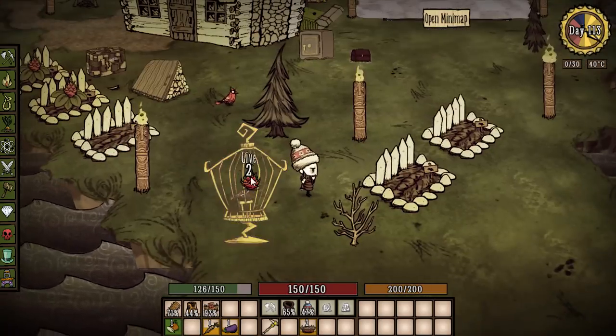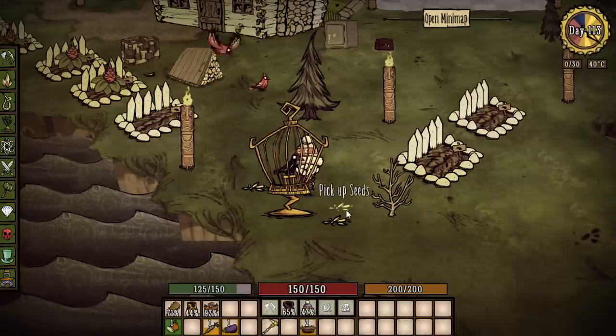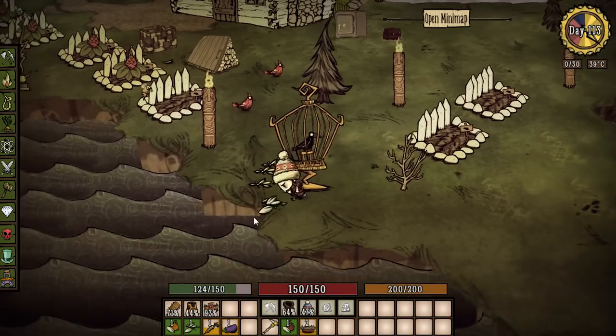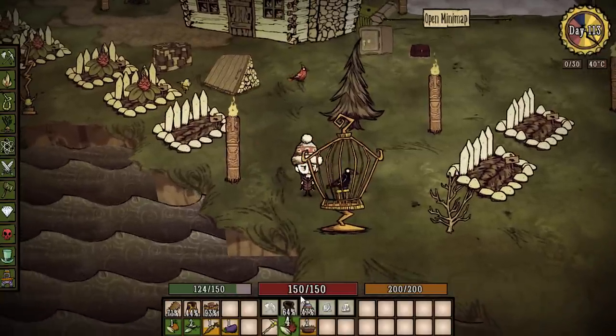This time let's feed him a dragon fruit. There we go — awesome! We got three seeds: one regular seed and one dragon fruit... actually looks like we had more than one dragon fruit. We got a crap ton — from two dragon fruit we got four dragon fruit seeds and two regular seeds.